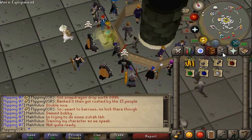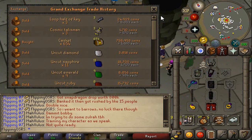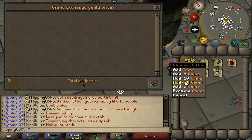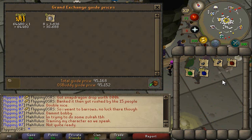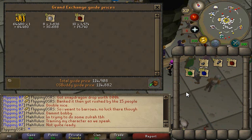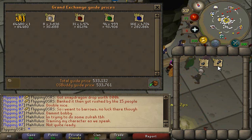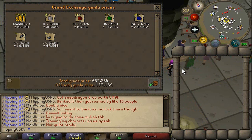We'll go ahead and do a little price check here. We paid 758k for these. Let's put in the diamonds, rubies, emeralds, sapphires, and loop half-keys. We got back 639k — so we lost about 120k.